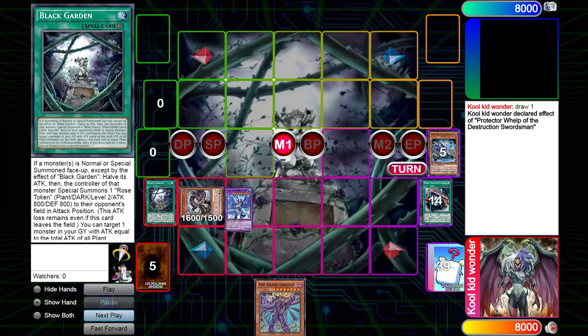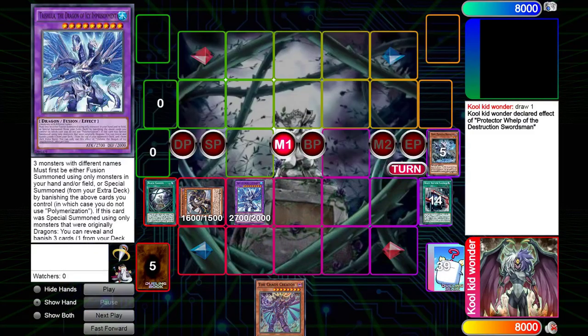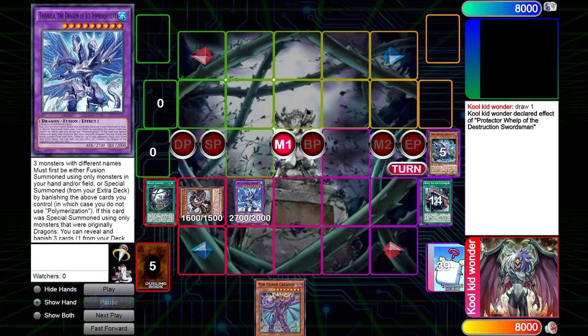Next we're going to be activating the Black Garden, because we're going to be giving our opponent tokens. We banish all three of our dragons to summon the Trishula Dragon of Icy Imprisonment. This is another reason why the Protector Welp card is so good — it's a generic dragon, so we get to make the Trishula fusion for free.